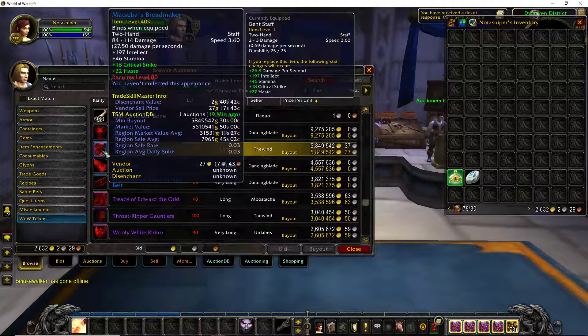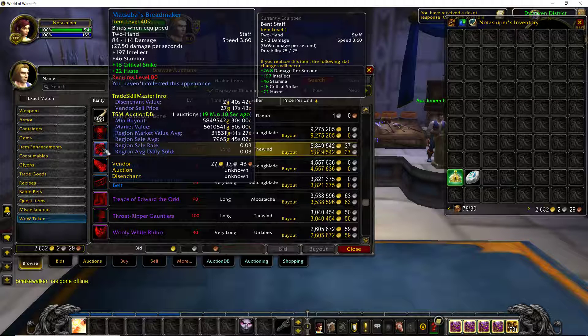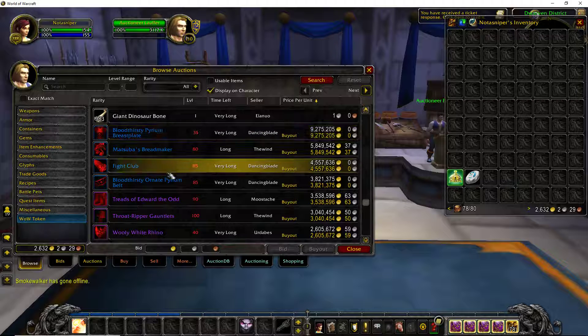Matsuba's Breadmaker — it's a level 80, item level 409 staff. This guy has the only one on the server currently listed on the auction house and he's been posting it for the past couple of weeks nonstop for 5.5 million. As you can see under the tooltip, under TSM AuctionDB, the market value for that staff is 5.6 million — which is accurate, since it's the only one on the auction house listed at that price. But realistically, the price across all servers for that staff is about 31,000 gold. So you'd be scamming yourself, and that's just why I don't run market value. This is just one example of many niche items.